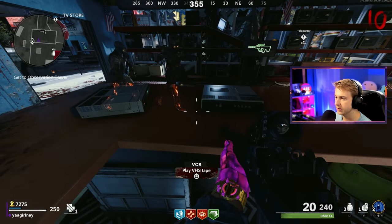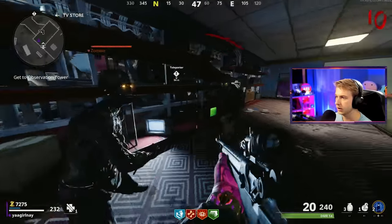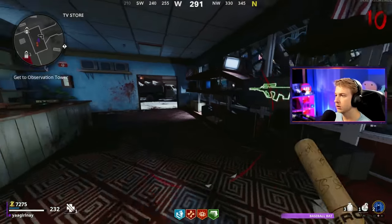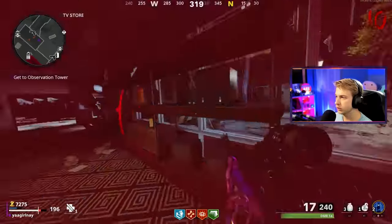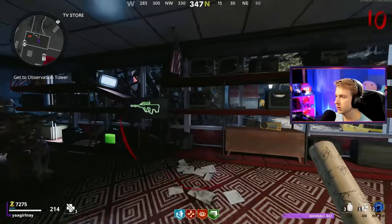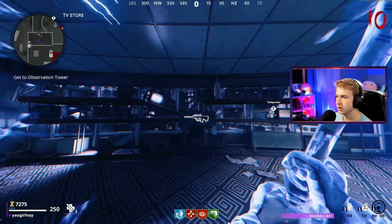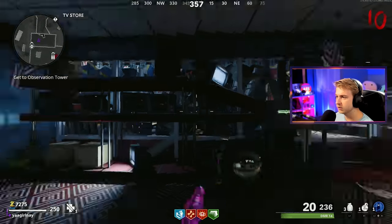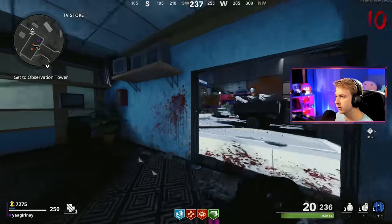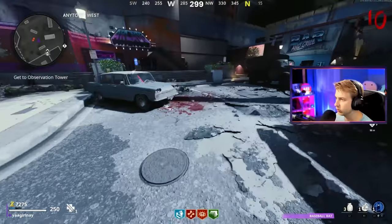Now we can actually get started on this Easter egg. Let's throw our VHS in the VCR and start it. Okay — green, red, orange, blue, green, red, orange, blue, green, red, orange, blue. Okay, we made it through the first one. I'm assigning numbers: one, two, three, four from left to right. Since I can't really see the color too well in Aether Shroud, that's what we're going to be calling them. I already lost count — I'm going to need to write this down. I'm going to Aether Shroud when I start it up.